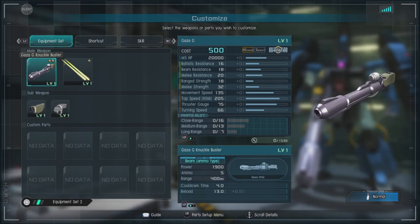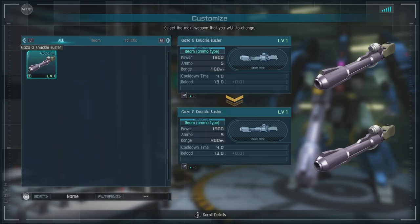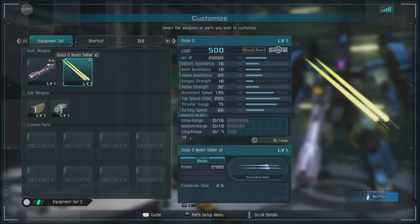Now for equipment, it does have a slight variation depending on if it's transformed or not. In its Mobile Suit form we get the Gaza G Knuckle Buster, which behaves a lot like the main weapon of the Gaza CND. It's ammo based, has decent range and decent power, and it can't be changed out for anything.